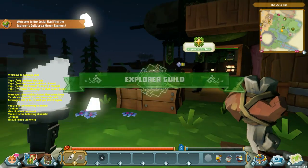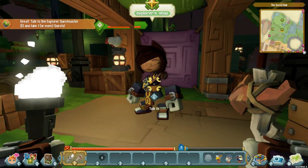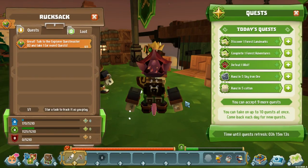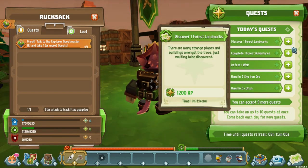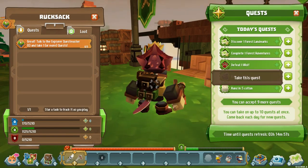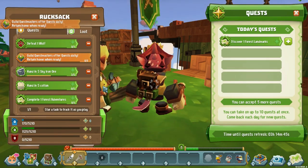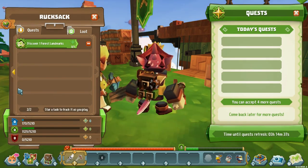Explorer guild! So now — explorer shop, talk to the explore quest master and take one or more quests. Let's see here: there are daily quests. 'A landmark amongst the trees just waiting to be discovered' — interesting. 'Learning all about different environments to keep survival — defeat one wolf.' Let's take that one. 'Hand in five sky iron.' Let's do one of those. Oh, it looks like we can have multiple quests — cool.